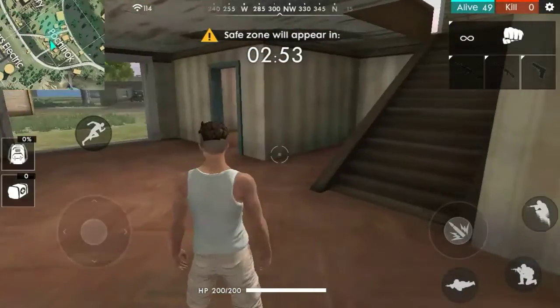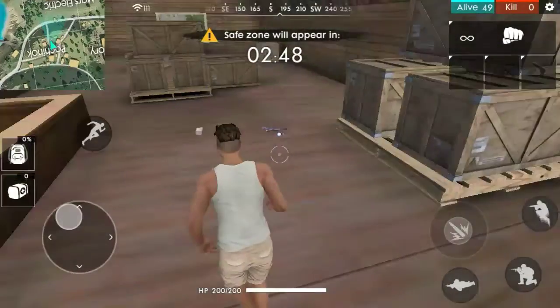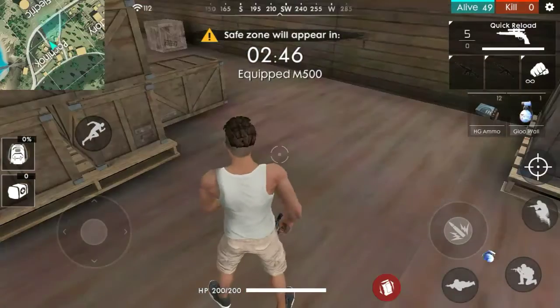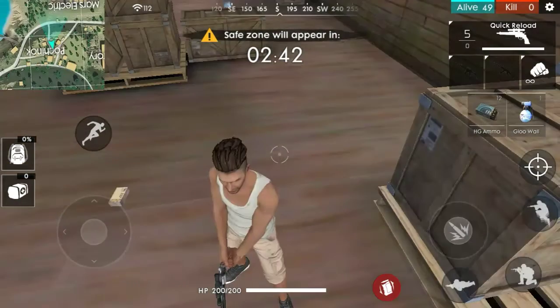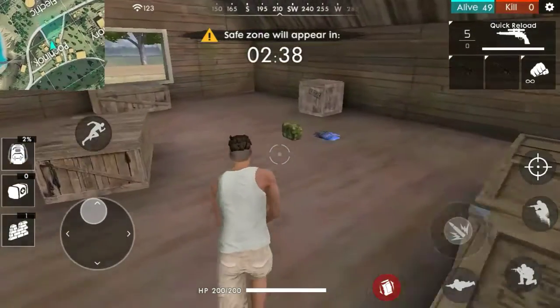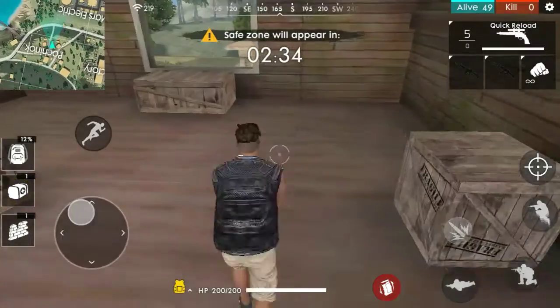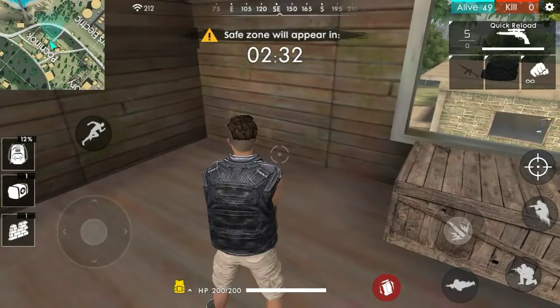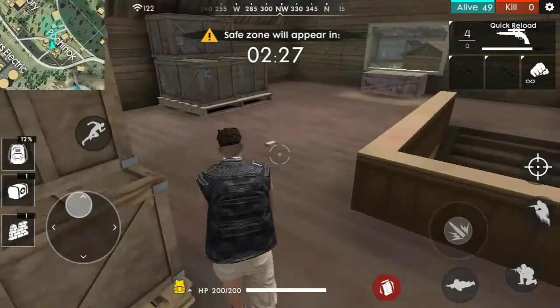Here is a house — let's go up to the second step and collect materials. You can choose to automatically pick up items. I only have a demo for now.